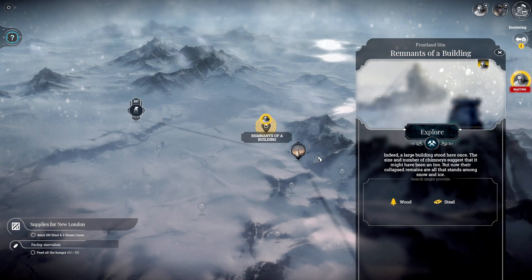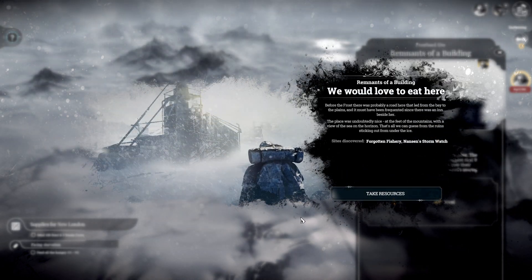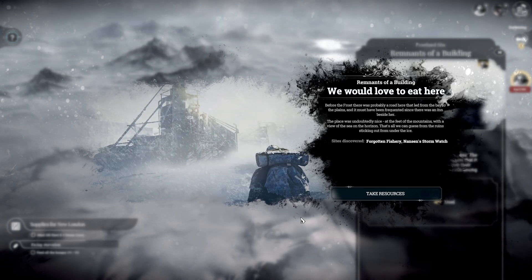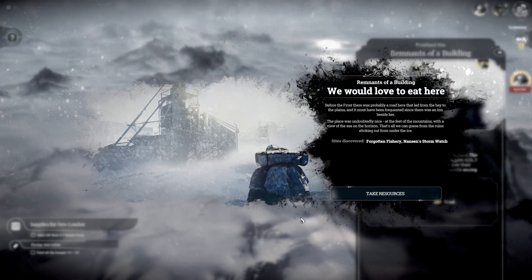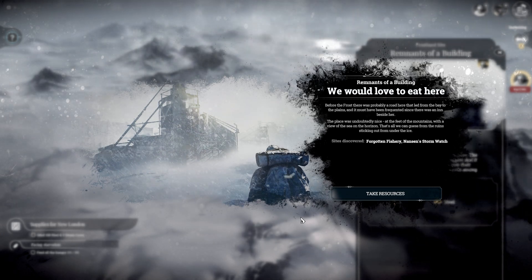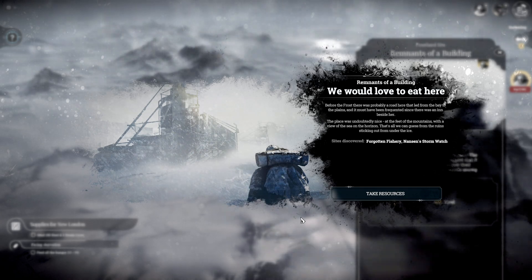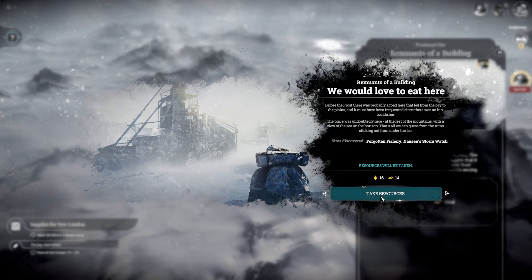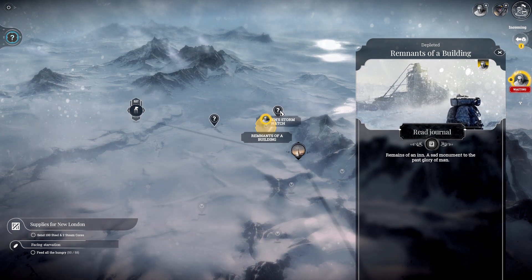The people already came, never mind. There are remnants of a building - we would love to eat here. Before the frost there was probably a road here that led to some bay to the plains, since there's an inn beside it. The place was undoubtedly nice at the feet of the mountains with a view of the sea on the horizon - that's all we can guess from the ruins sticking out. I remember this place from one of the games, can't remember which one.